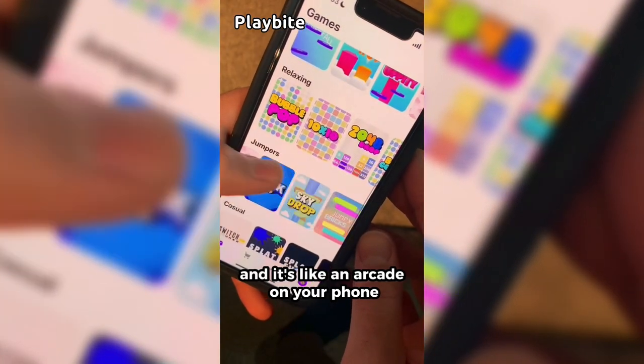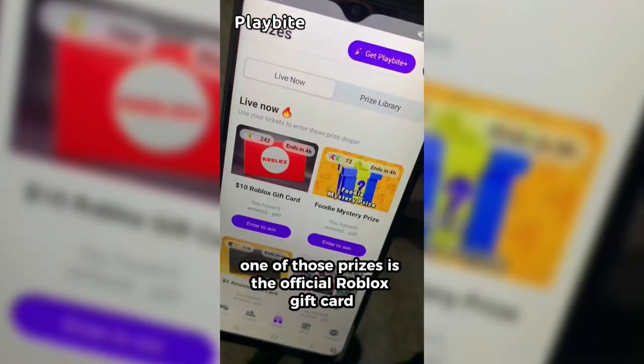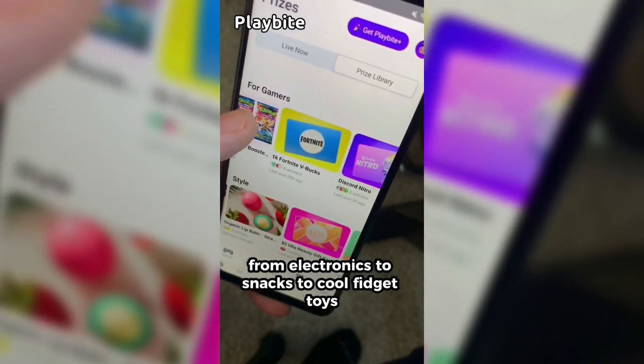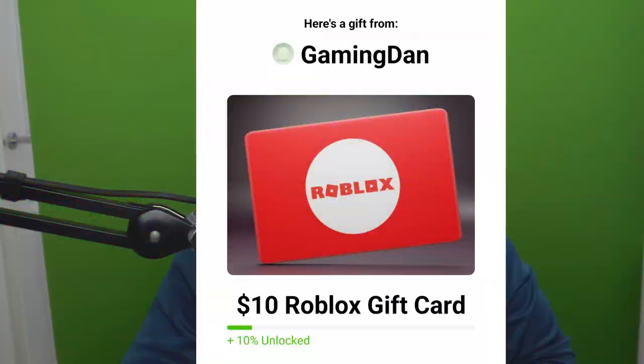If you are ever in need of Robux, go ahead and download this app called Playbyte. It's like an arcade on your phone where you can play fun games and win prizes, including the official Roblox gift card, electronics, snacks, and cool fidget toys. Download Playbyte today using the link below and use code GAMINGDAN — you'll be 10% of the way to earning your first $10 Roblox gift card.